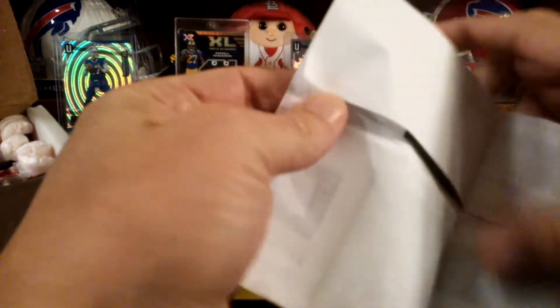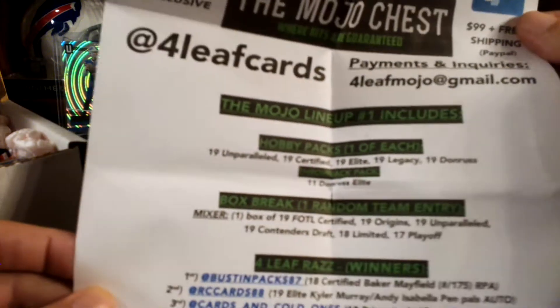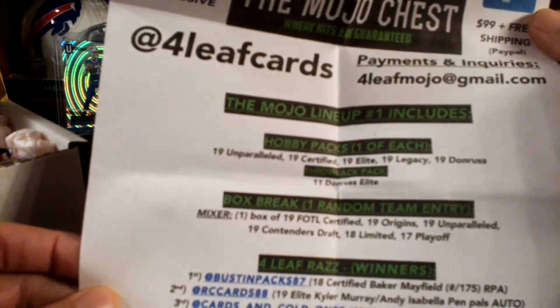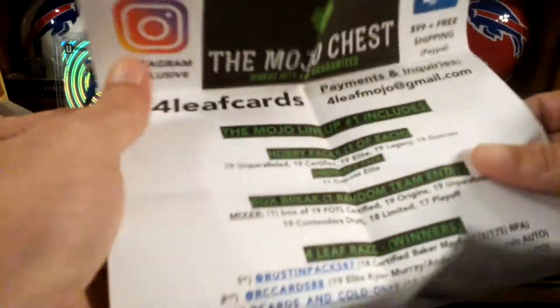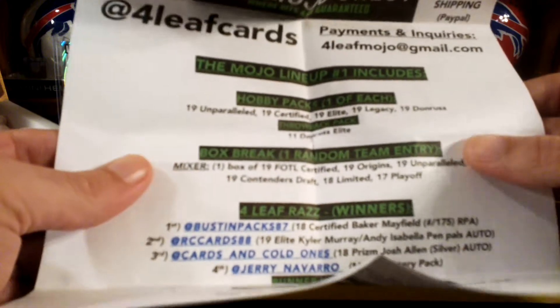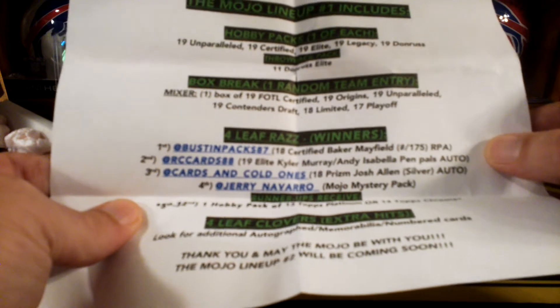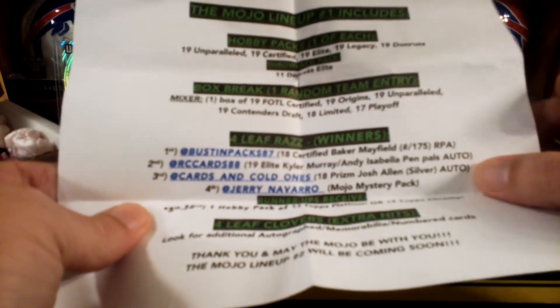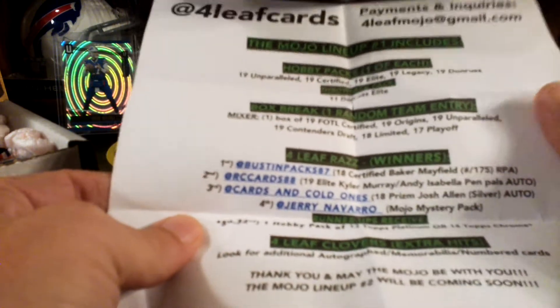Always free packing peanuts. This was $99 shipped. So those are the packs you get: Paralleled Certified, Elite, Legacy, Donruss, and a Throwback 2011 Donruss Elite. And then he also had a group break — a mixer with all those boxes — and then those were the things he razzed off: a Baker Mayfield RPA, Murray, Isabella, Prism, Josh Allen Auto, and a Mystery Pack. So he randomed those off.